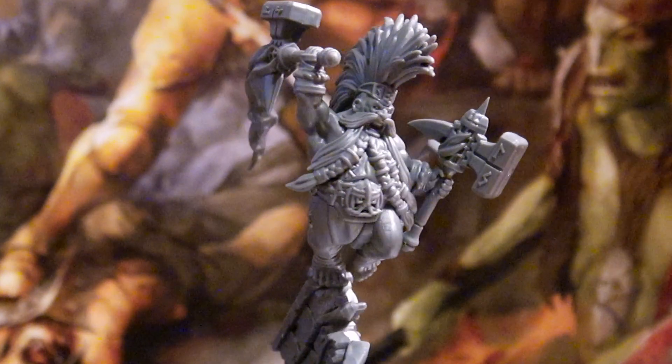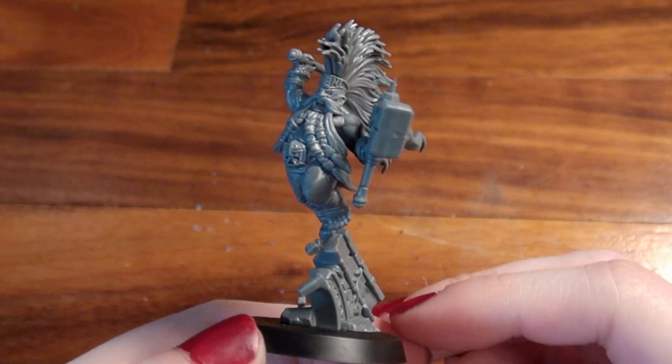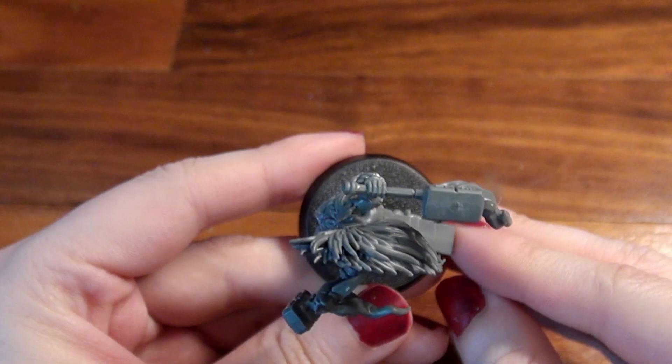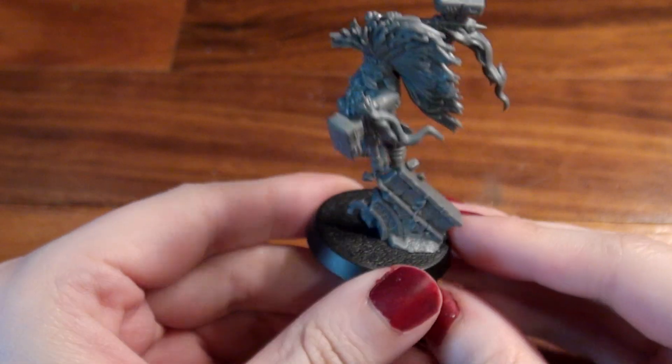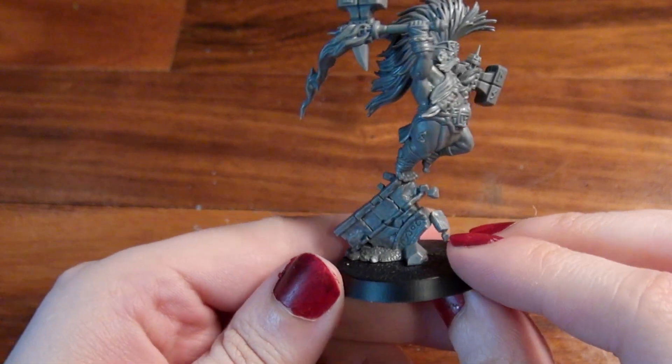And then his last ability is Living Legacy. While this unit is within 3 inches of another friendly unit that has three or more models, this unit has a ward of 4+. So he protects himself. And there's only one way to build him — use everything that you have on the sprue.